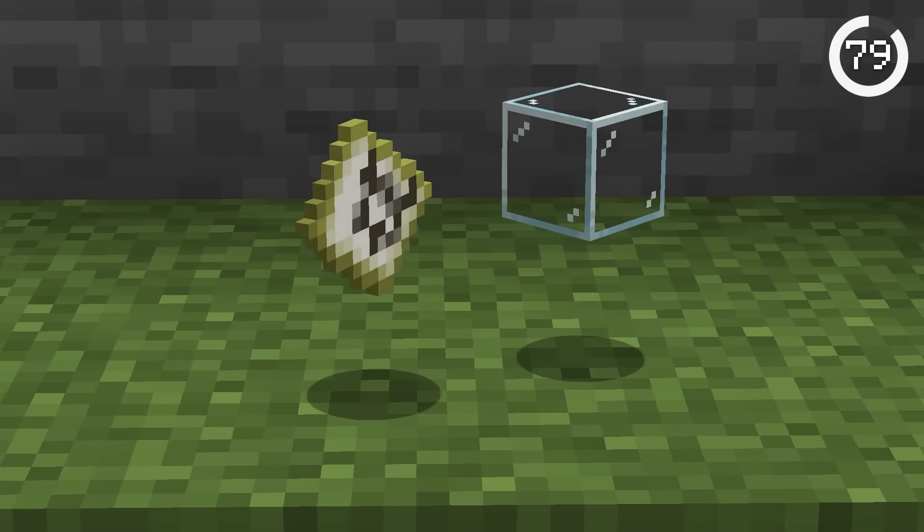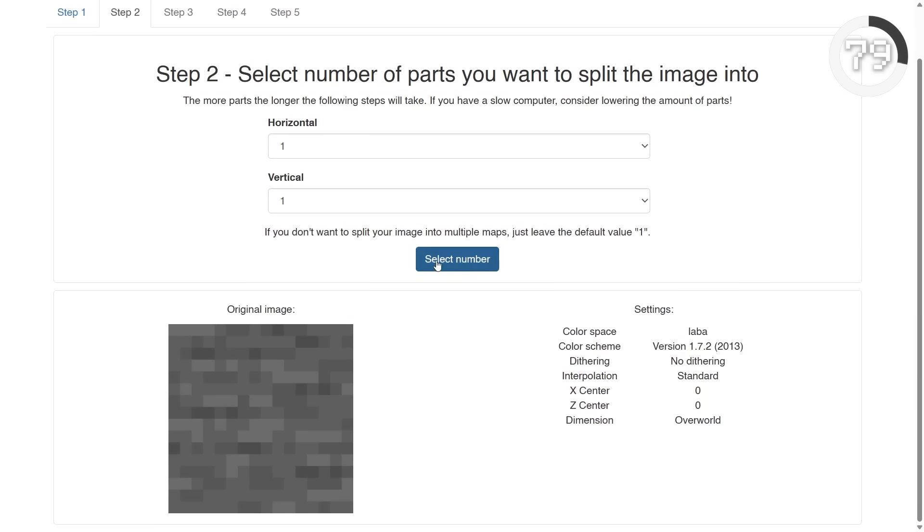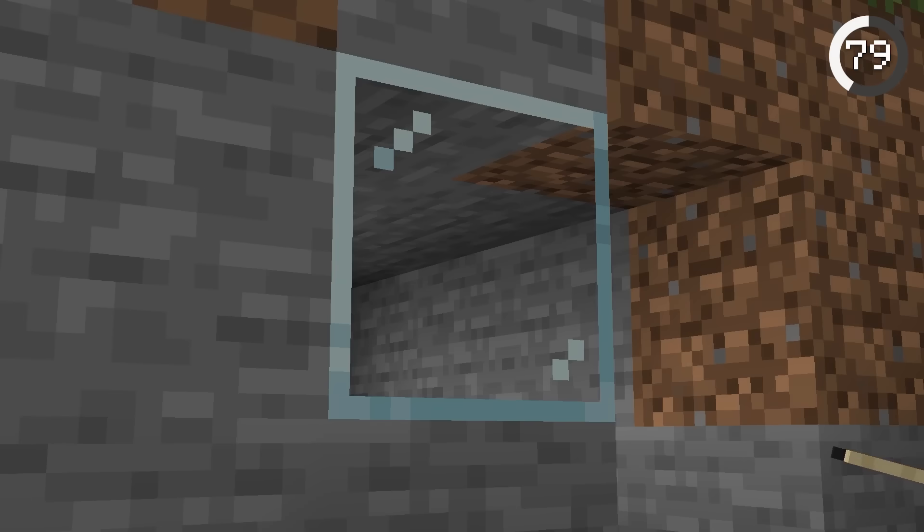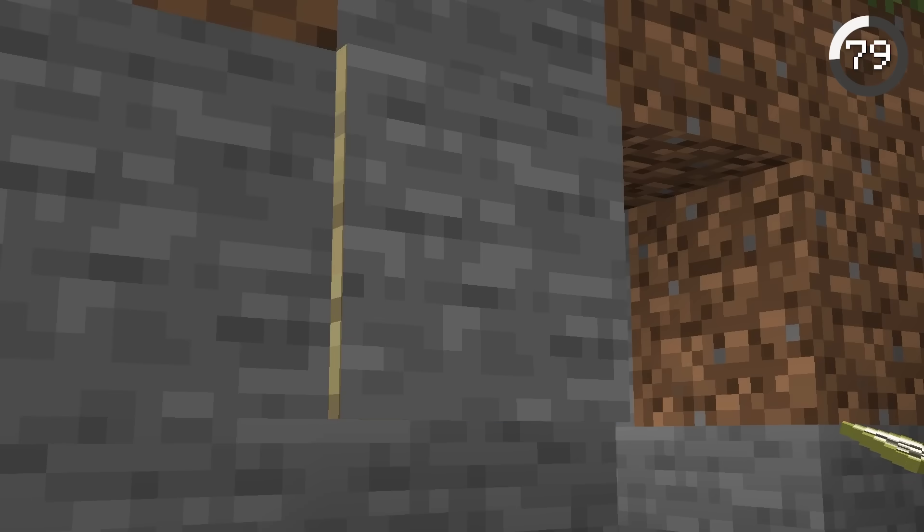With maps and glass, you can make one-way windows. You can create maps that look like blocks using a custom map generator, or by building block layouts by hand. Slap them on glass, and you can spy on your friends without getting caught.